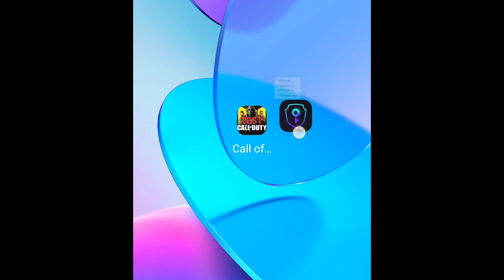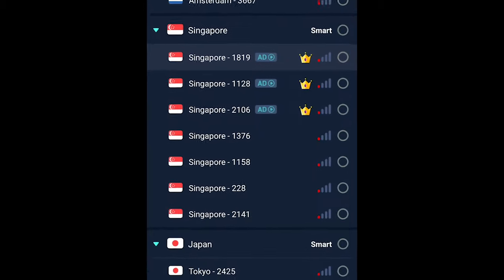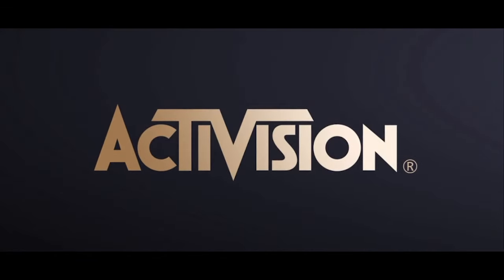Once you have those two apps, the first thing you want to do is open up that VPN, then click on this button up here and make sure that you join the Singapore server with a crown on it. Once you connect to the VPN, go ahead and open up the test server.